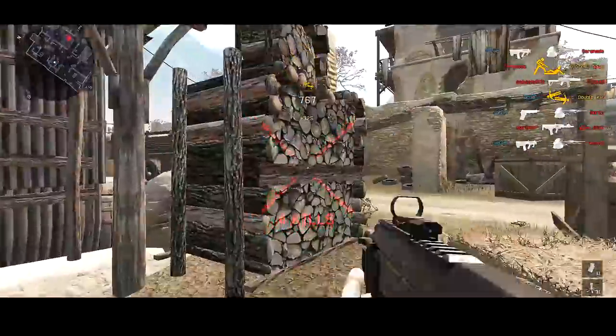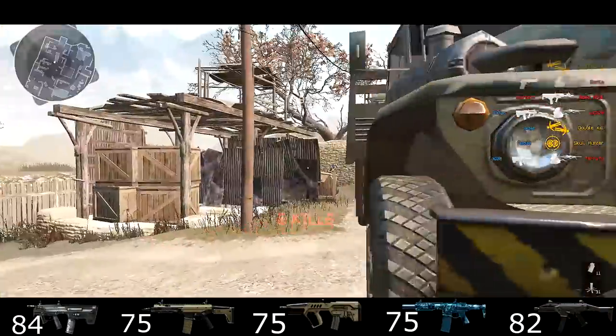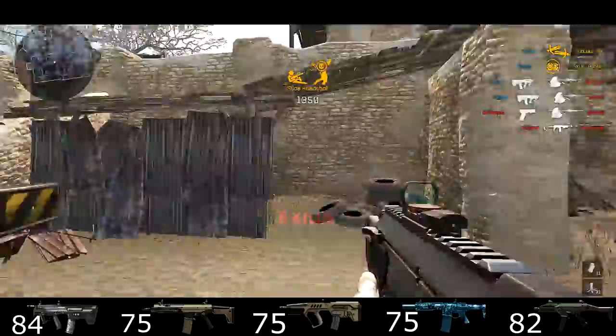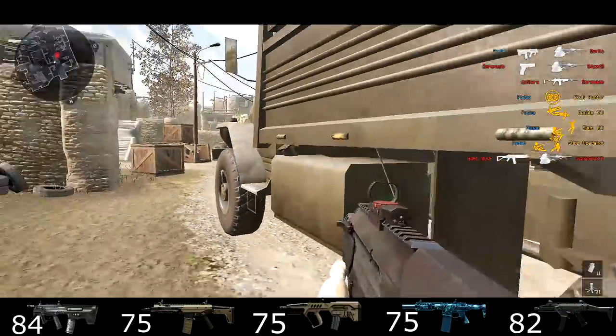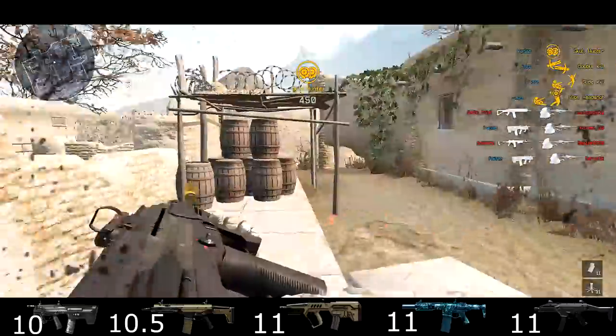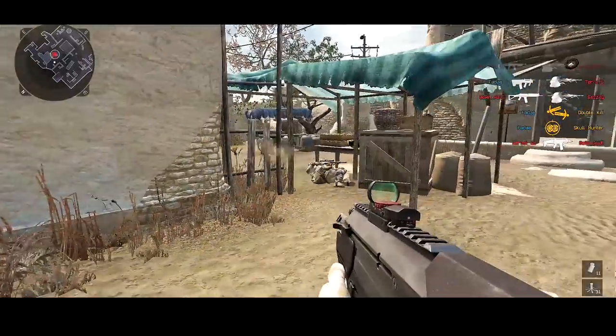We start off with the damage which is at 84, which is insanely high for an SMG. As you can see it has two more damage than the Metasoma and also a lot higher than any other top SMG right now. Its range is at 10, which is good, but comparing to other top SMGs it's one meter short — and that's not really a big difference but it still matters.